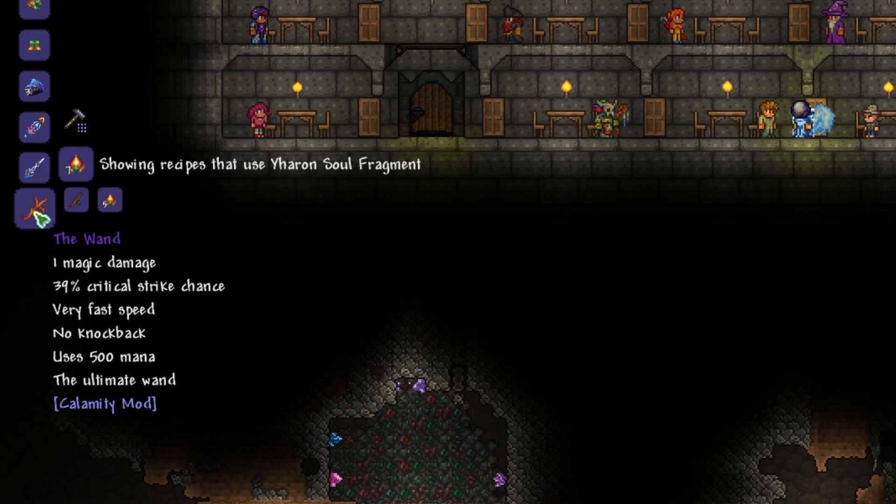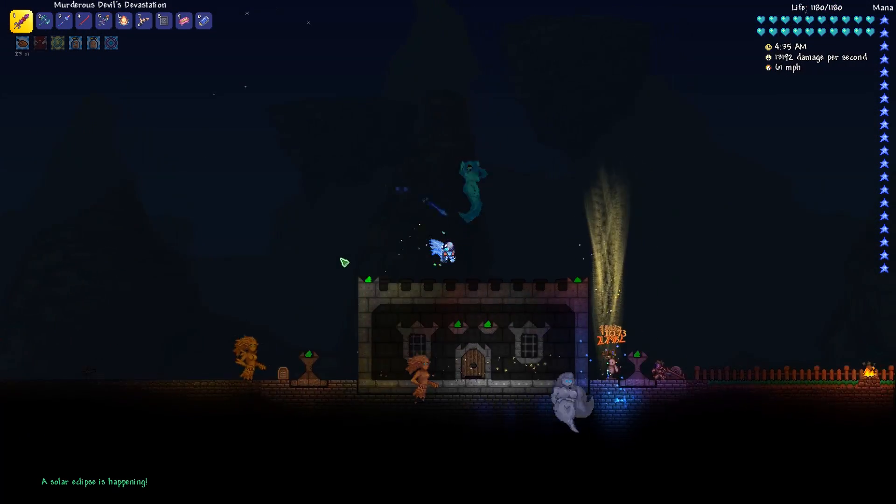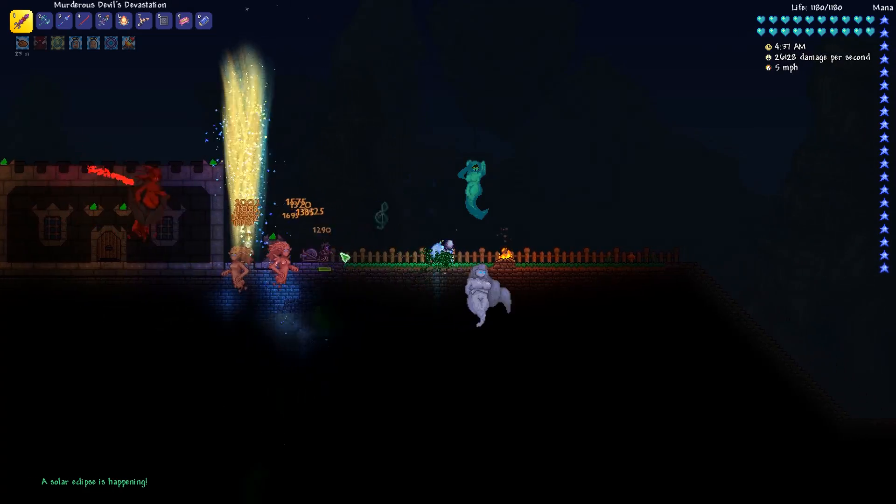And the wand, which clearly is a troll weapon — one damage and uses 500 mana. Sure, there is definitely something crazy to this one. All right, so let's do this. Now we need dark sun fragments and I'm sure we get those from solar eclipse monsters.